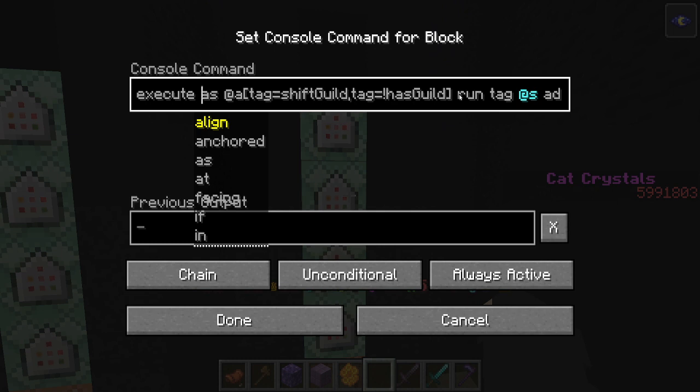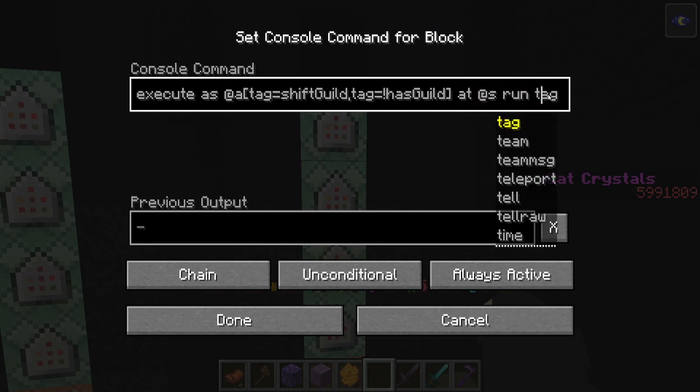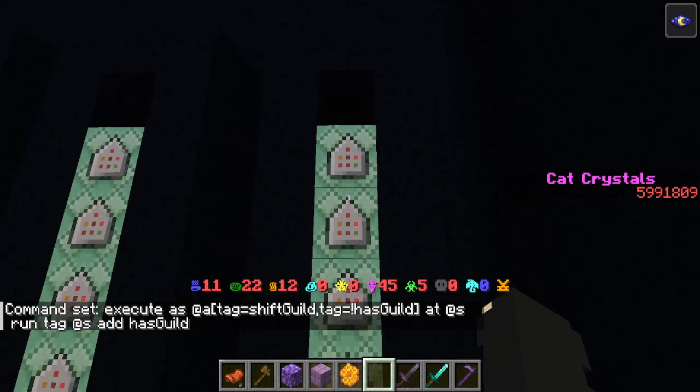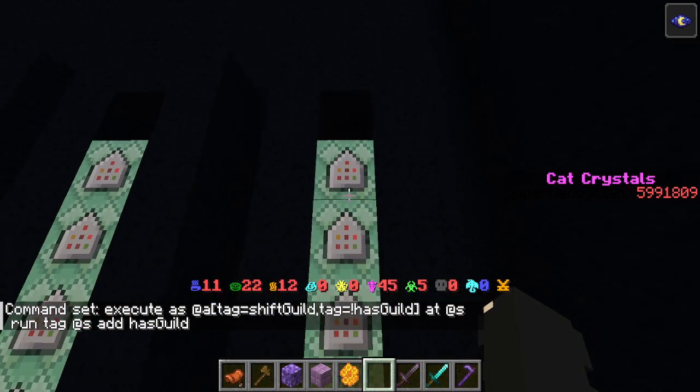Execute as @a[tag=shiftGuild, tag=hasGuild] — actually this should have @s. Then tag @s add hasGuild. So this one will make it so they can't join any more guilds. Once they pick a guild, that's it.